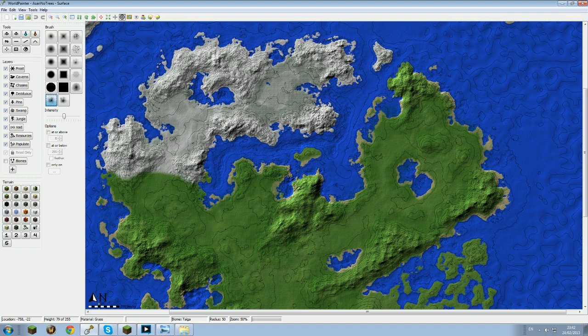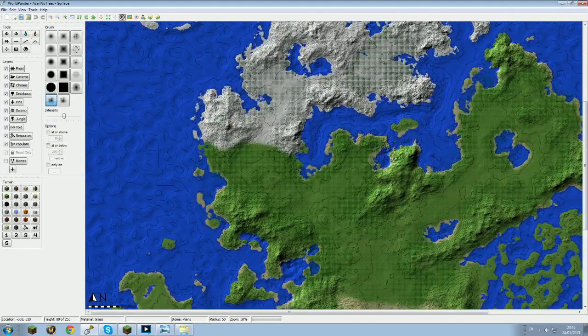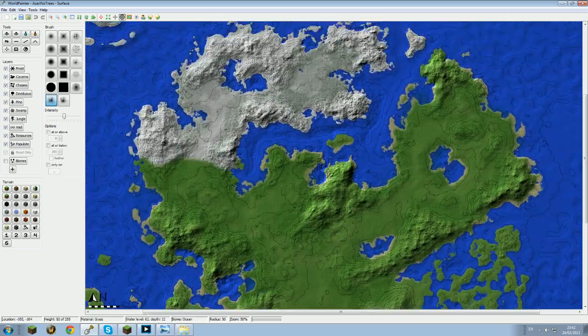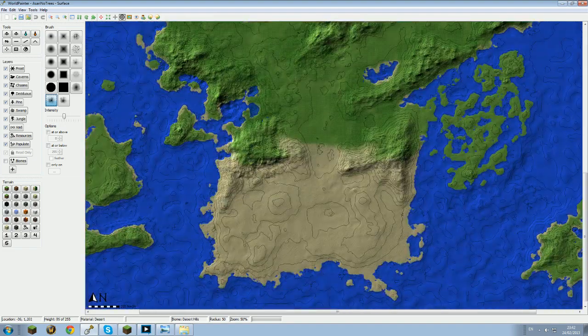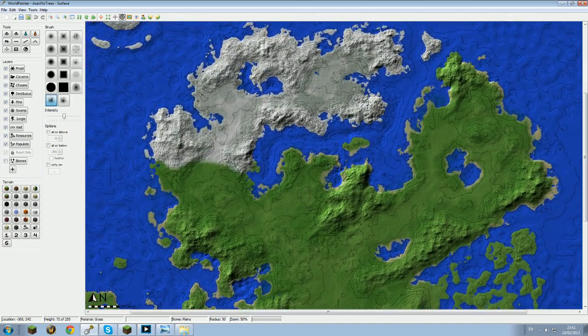I looked up a good few tutorials so I wasn't totally noob going into it. There's going to be way more islands because I really want a lot of places for people to build - I don't want a situation of there not being enough places. The biomes are going to be spread out a lot more as well. This desert biome is a bit too big and a bit too square, so there's a lot I'm going to be changing.